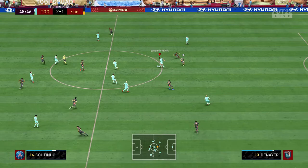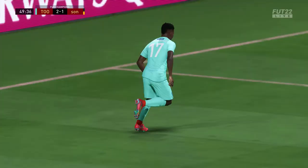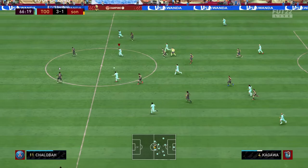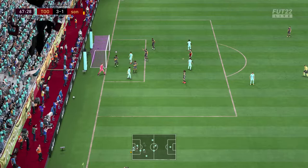Second half. Opponent tries to counter-attack but Jason Denayer is there to take it away. Great pass to Chukwese — 3-1, we're going to win this game. Then I tried to score some goals with Ito. This ball with Özil — I don't even know how it hits the crossbar, pretty random. Then Ito on the counter-attack gives the ball to Kagawa. He thinks I'm going to pass to Ito but Mitoma is just way more logical and he saves it.